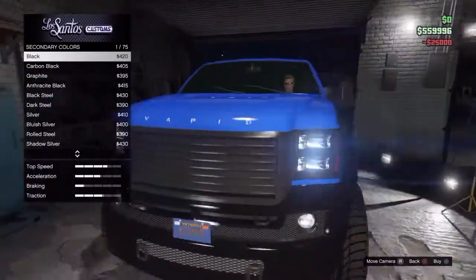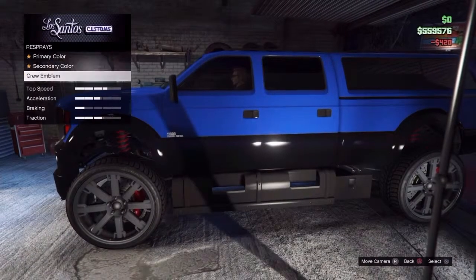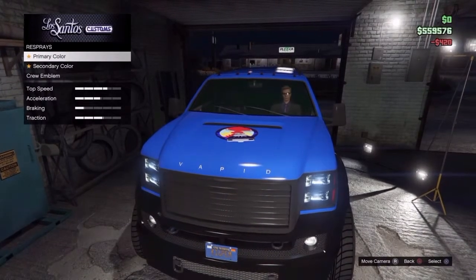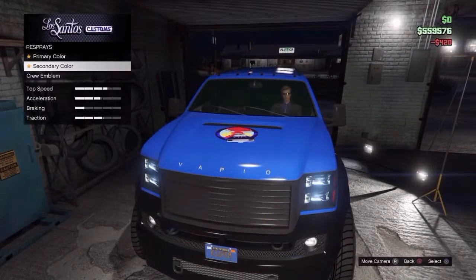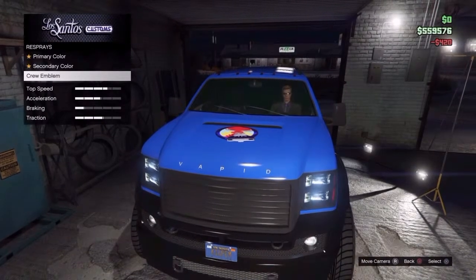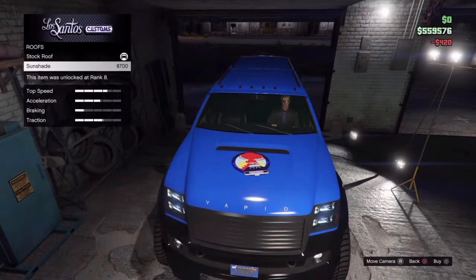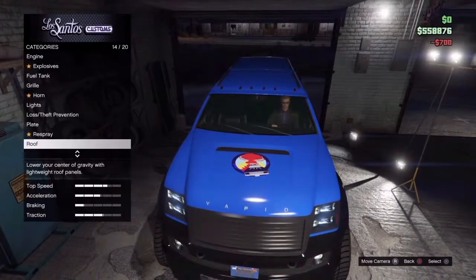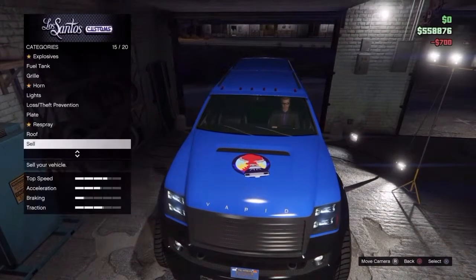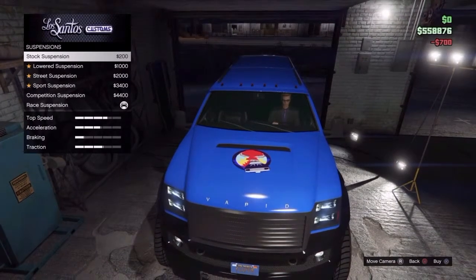Let's put a crew emblem on that — there we go. I'm happy with that. The roof has a little sunshade deal — it'd be pretty nice with a sunroof on there, that would look pretty cool. I showed you what it would sell for, and here's the progress I've made. It's got the top suspension on it.